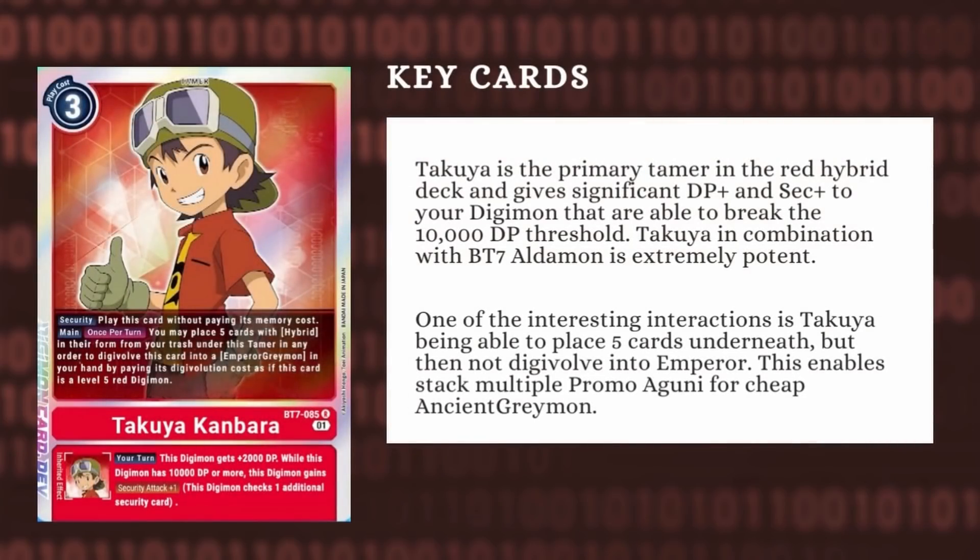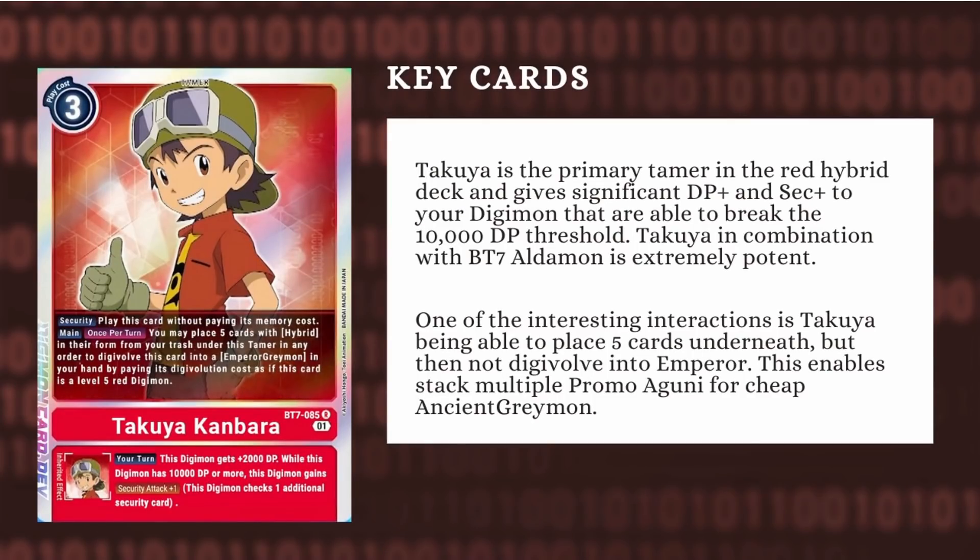To kick us off, we're going to start talking about Takuya. Takuya is a 3-cost Tamer that states once per turn, you may place 5 cards with Hybrid in their form from your trash under this Tamer in any order to Digivolve this card into an Emperor Greymon in your hand by paying its Digivolution cost as if this was a level 5 Red Digimon. And ESS, the Digimon gets plus 2,000 DP, and if you have 10,000 or more DP, it gets plus 1 Security Attack. So Takuya is one of the main sources of Security Plus in the deck. It's really easy to hit 10,000 DP in the Red Hybrid deck, especially given the fact that he provides an additional 2,000 DP on his own. One of the interesting things you can do with Takuya is warp Digivolve into the Emperor Greymon by shoving 5 Hybrids underneath Takuya. This is a really great way to end the game.